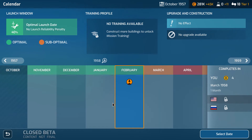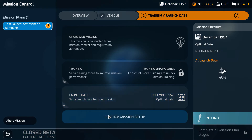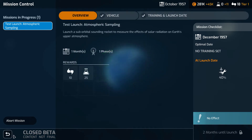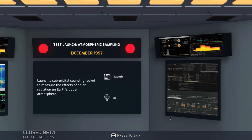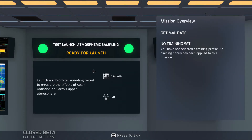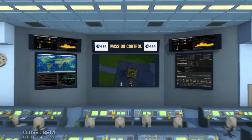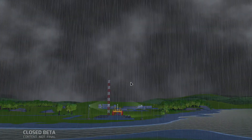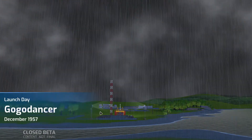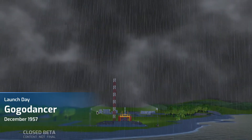The best available date seems optimal, so we'll go with that. I'm keen to see if stats really do matter. I did skip and cut out a few things in between — you do have to enter a few terms and such — but I want to keep the content as short as I can while providing as much information about the game as possible. Go Dancer launched in December 1957. Let's see how we end up.